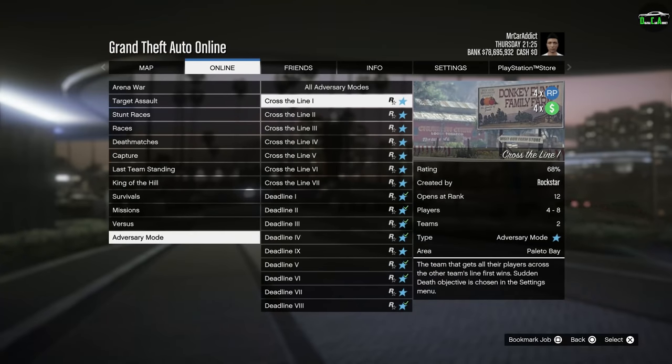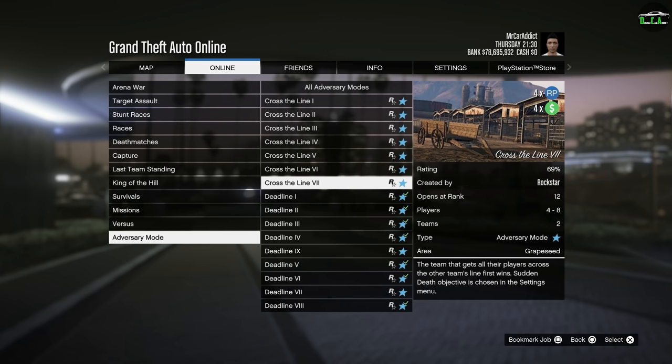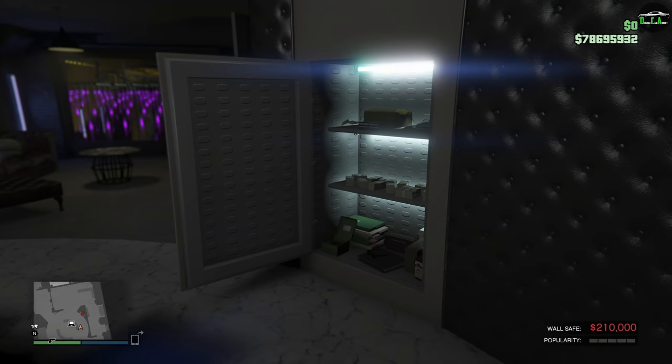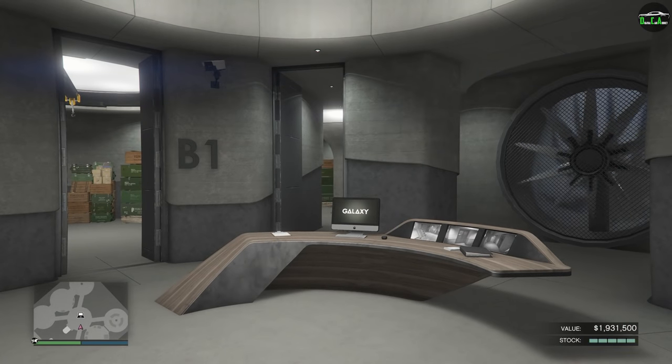In terms of quadruple money — I never thought I would say that — we have 4x money and RP on the adversary mode Across the Line, which is a pretty fun adversary mode to do. Even with 4x money and RP, you're not going to be making as much money as Cayo Perico, obviously, but you can do something a bit different and have some fun with your friends. We also have 1.5x money on biker business sales, which is pretty good — not double money, unfortunately, but at least it's something. There's also 1.5x more money from the nightclub safe, and a 2x speed boost for nightclub cargo, which I think is the first time that's ever been featured for this business.